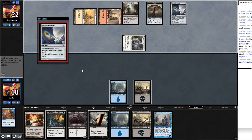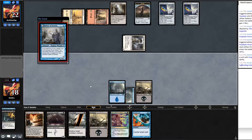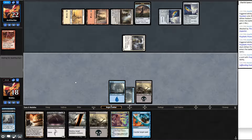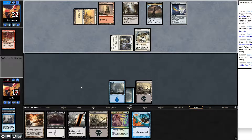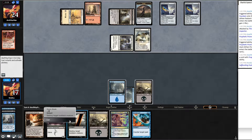Opponent gains two life, swings in, plays Prophetic Prism. Since this is Boros Bully, Suffocating Fumes probably won't be great, so I cycle it away and draw a Counterspell. Play Delver and pass, holding up Doom Blade. Opponent fires a Lightning Bolt — Delver dies. They swing in for one, play Glinthawk, return Prophetic Prism, play Radiant Fountain and replay the Prism. With one red mana available they probably have Galvanic Blast or another Bolt.